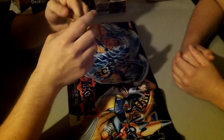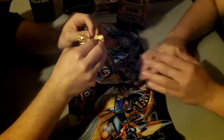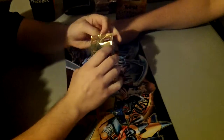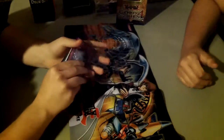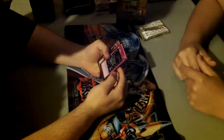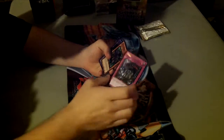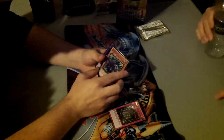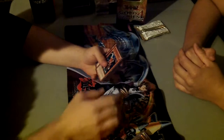There are 25 cards per pack. Let's get started. Here we go. Looks nice. We have Royal Oppression — pay 800 life points to negate the Special Summoned Monster. It's a trap card. Spirit Reaper — a lot of people should know that. Five Headed Dragon. Nice. I like the Five Headed Dragon.